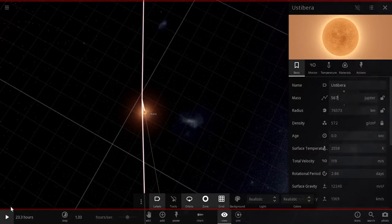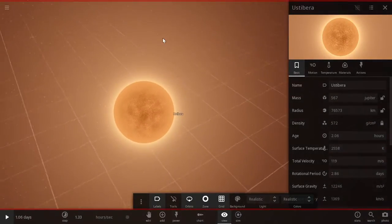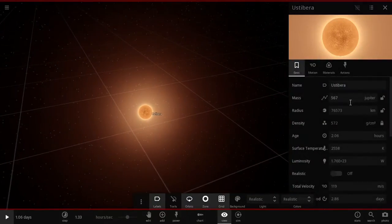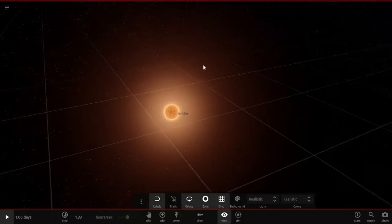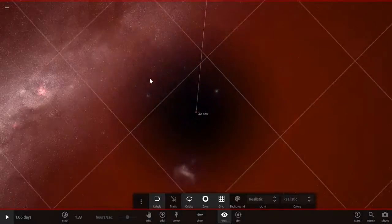All right, do not explode in my face. All right fine. Now we have a red dwarf. We are going to rename it — 'Second Star.' All right, second star. This music is messing up my brain, please fix that Universe Sandbox. Is there even a habitable zone? Oh, um, is there? Well...